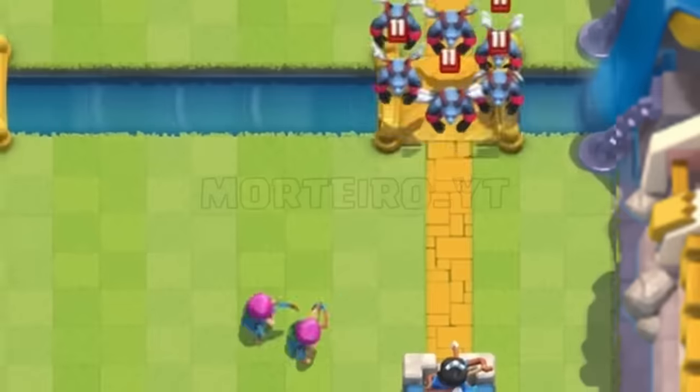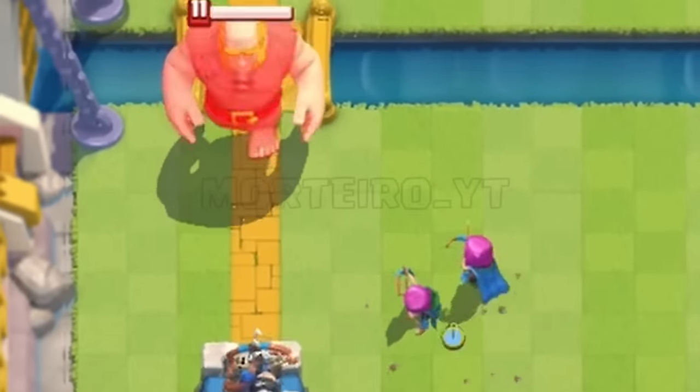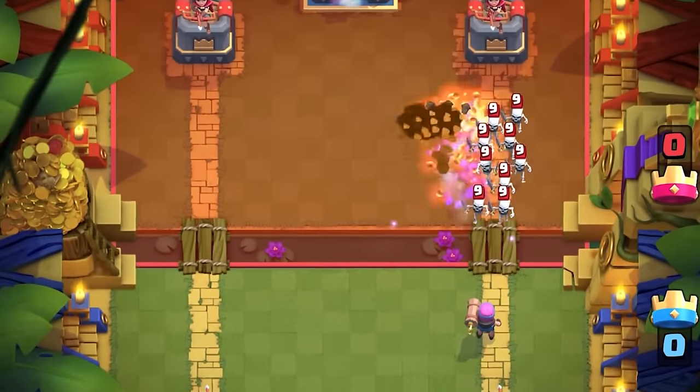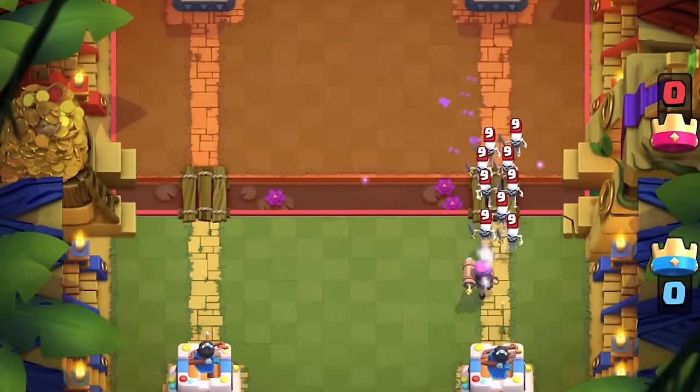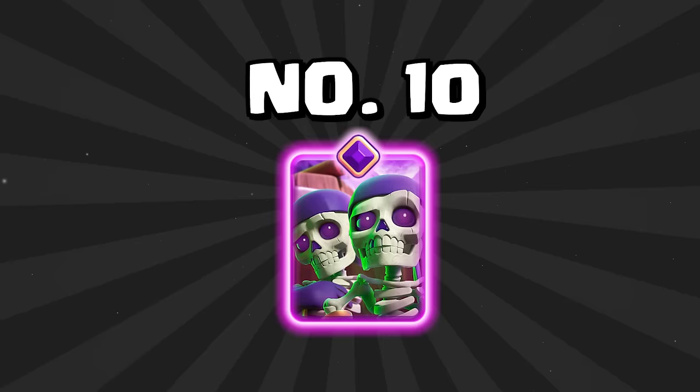Starting off S tier with number 12 is the Evolved Archers. They used to be the best card in the game, but after a couple of nerfs they're no longer the best, though still a great support card. At number 11 is the Evolved Firecracker — just like the Evolved Archers, it doesn't die to Arrows, which is huge for support cards right now with how many Arrows are running around. It's still one of the best cards in the game and very annoying to deal with. At number 10 is the Evolved Wallbreakers. For some reason I just can't seem to learn how to counter these things — they're so annoying to deal with if you don't have a building, and it's one of the most underrated cards in the game.